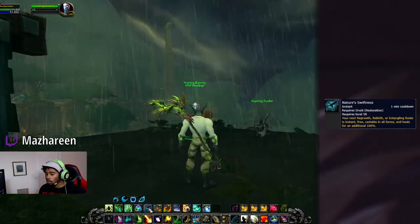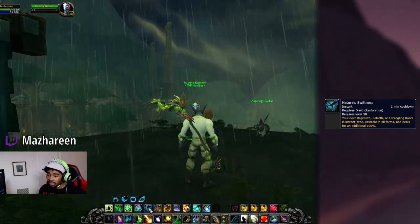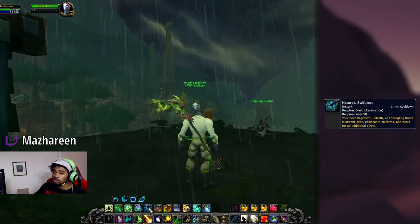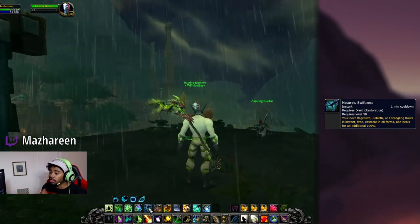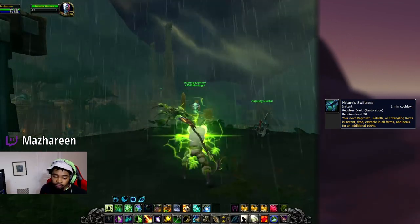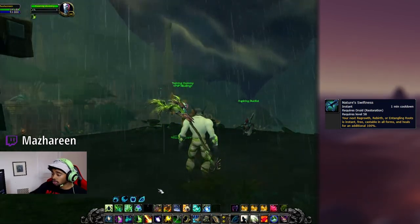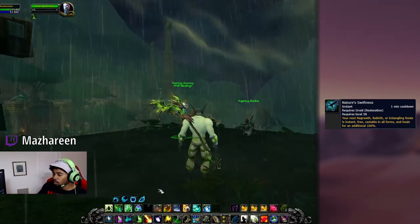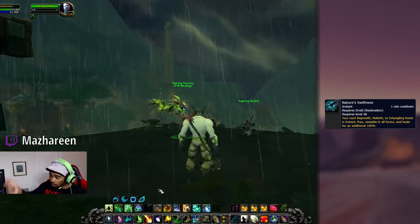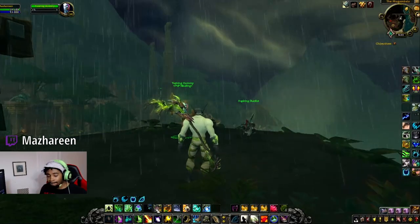Nature's Swiftness makes your next Regrowth, Rebirth, and Entangling Roots instant and free of cost, and heals for 100% additional more. This is very powerful for getting really big instant-cast heals off. I would use this to get a big Regrowth off instantly, especially in burst situations where your teammates can go up and down in health very fast — having something to bring them up quickly is very valuable.